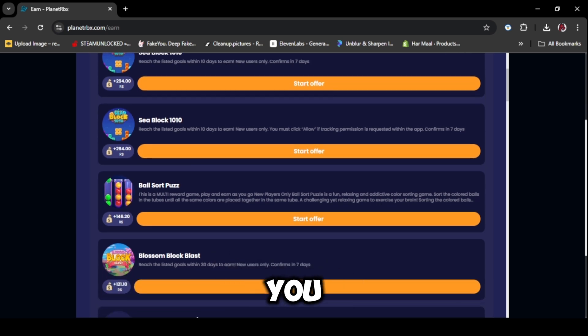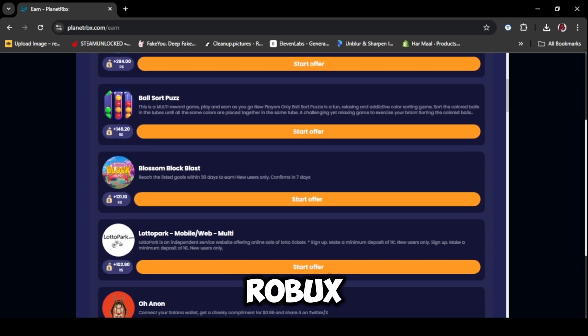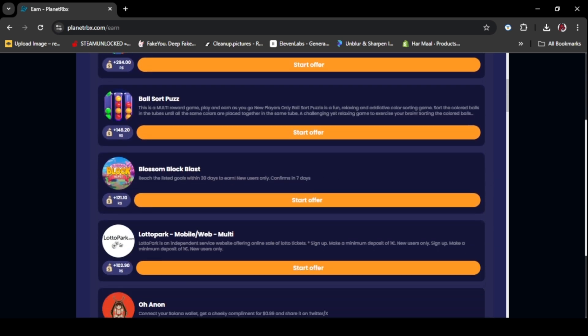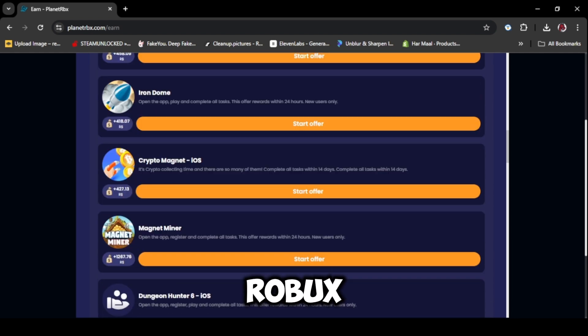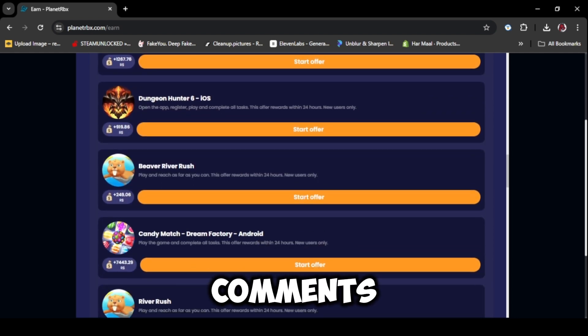After the games, as you can see, there are surveys you can do too. You can also get free Robux by downloading games. Before typing bad comments, the task takes up to one month to give the Robux, so don't go and tell me in the comments that it's fake.